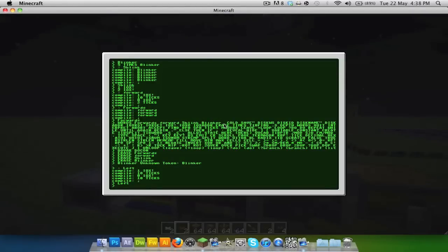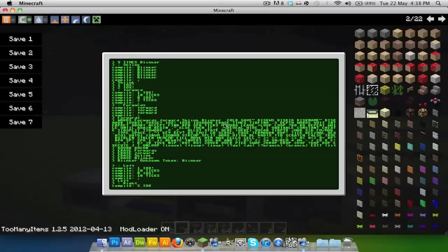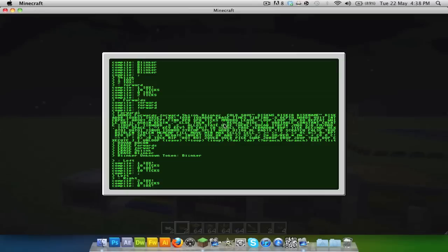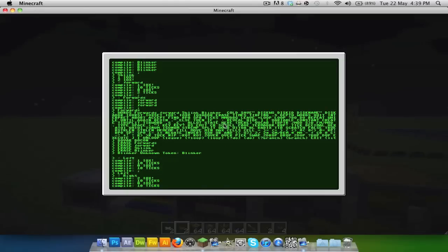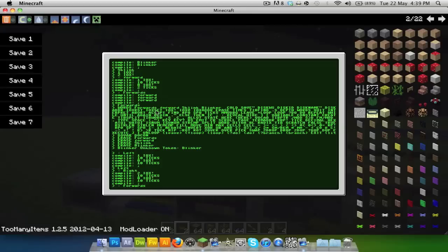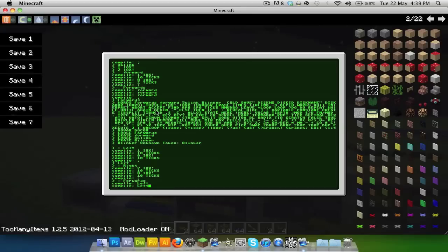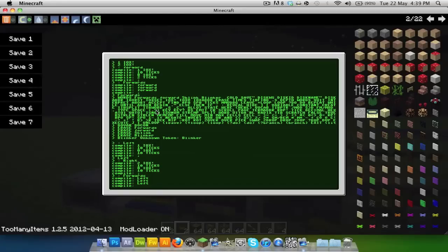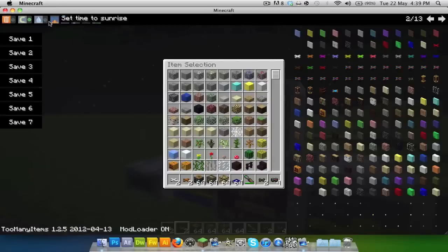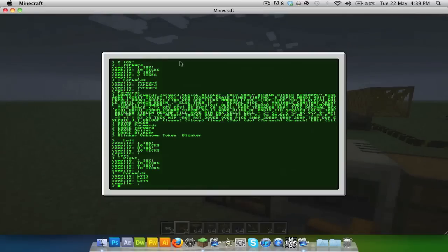Now we need to compile 'right.' Put a colon, call it 'right', then do '2 IOX', 10 ticks, '0 IOX', 10 ticks, and end it. Then compile 'forwards' — call it 'forwards' — and put 'left' three times so it moves left three spaces. Everything has to be in all caps.